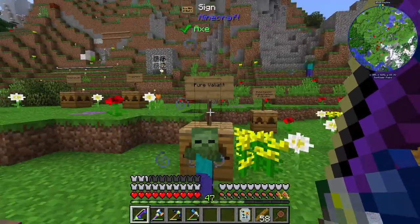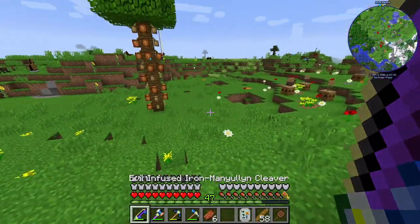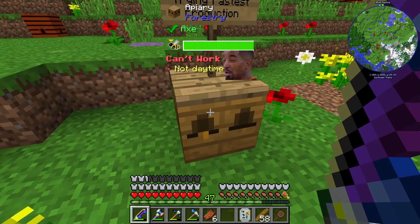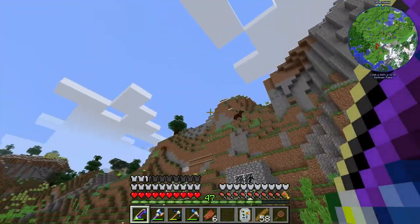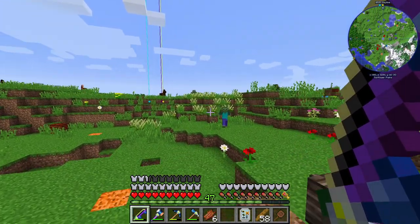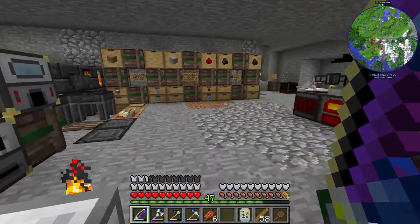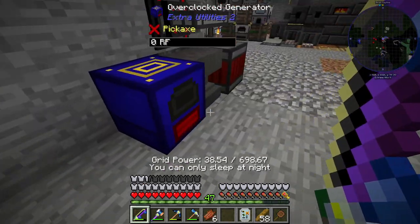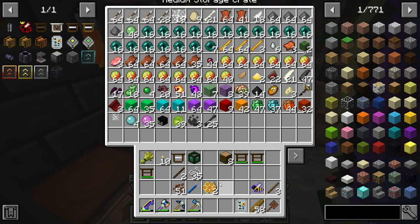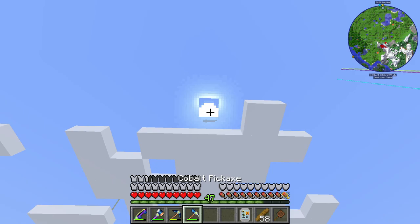A creeper or hostile mob is nearby again — how are you not burning? It appears to be daytime but trying to sleep says you can only sleep at night. Turns out it's an eclipse again — that explains the darkness and the hostile mobs spawning.